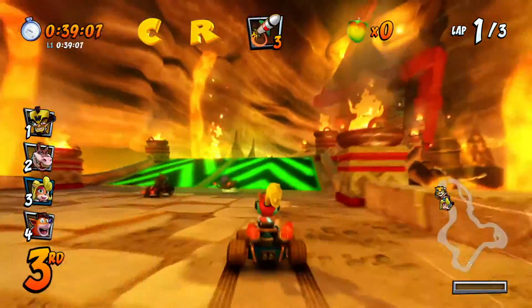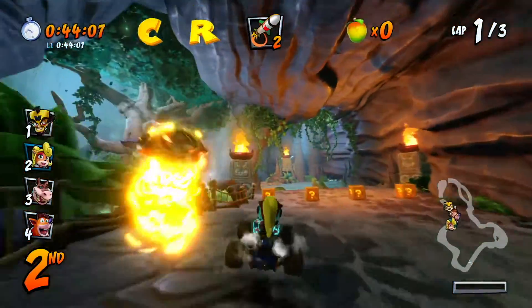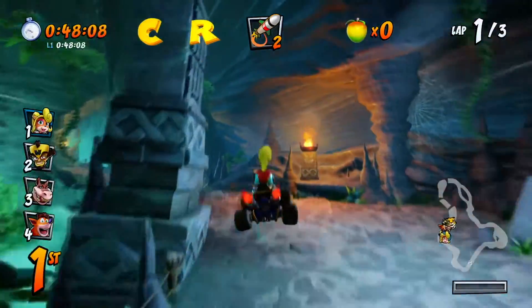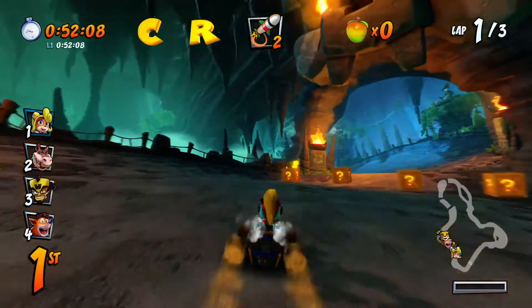All of the letters are visible, though the R is a bit hard to find because it's near the lava and it's yellow. As for the T, it's near the end of the lap, after this crate, and that's it.